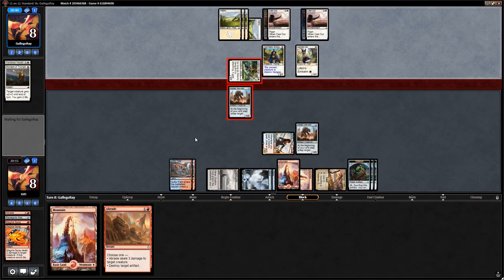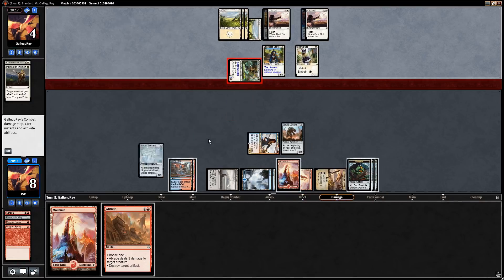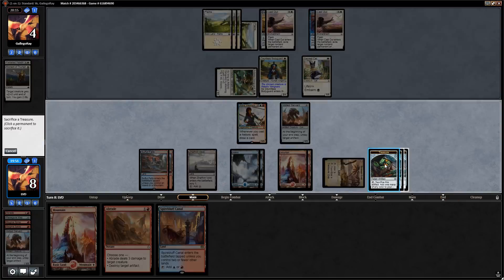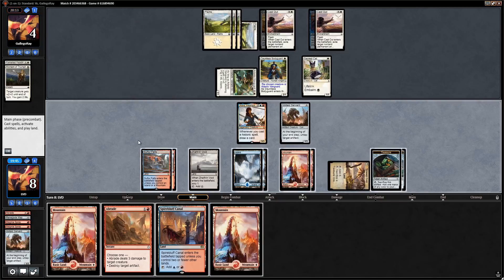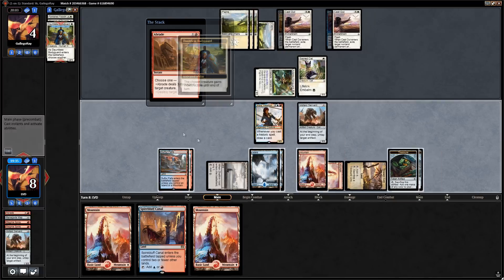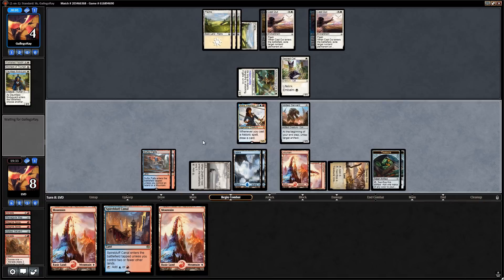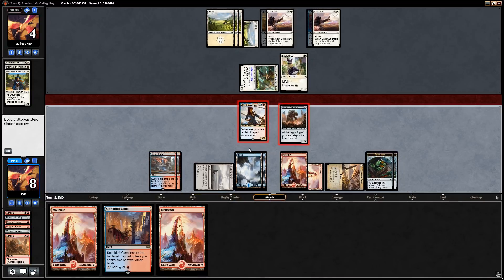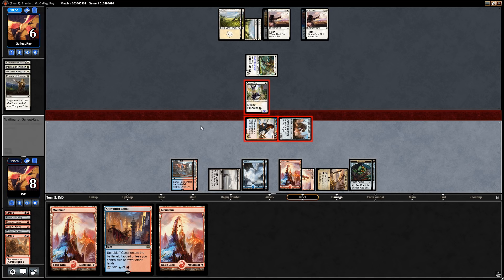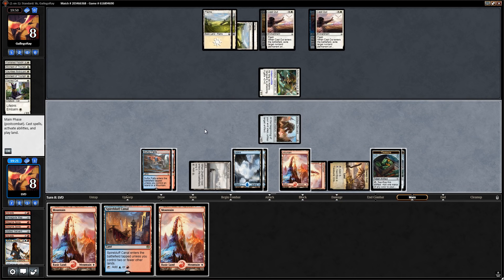Magma Spray the second bodyguard that isn't protected by anything, then attack with Jhoira. Play land, say go. Untap Treasure Map, tap it, scry — bottom the mountain. Untap it again — transform Treasure Map right away. Another Jhoira — I'll bottom it, though maybe should have waited in case they remove our Jhoira. Sacred Cat — that's fine. I'll block with a Voltaic Servant to preserve our life total. They pay four life. Could have Abraded in response, but I think we wait.